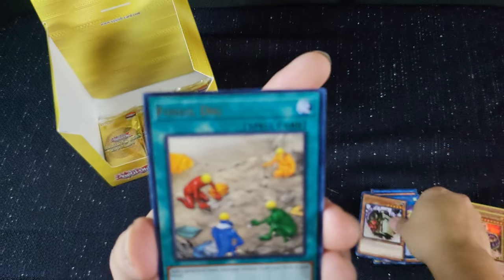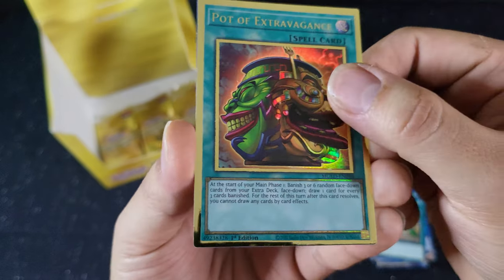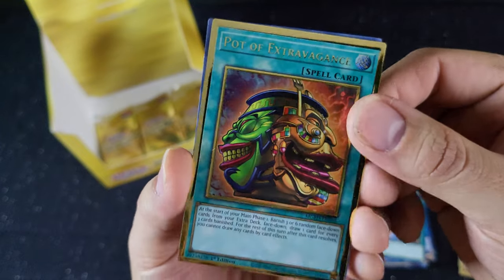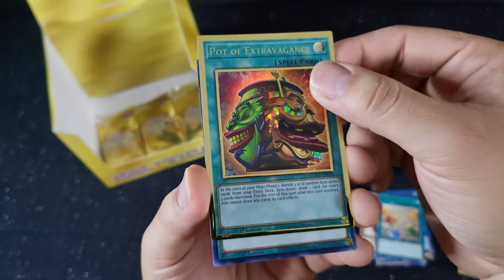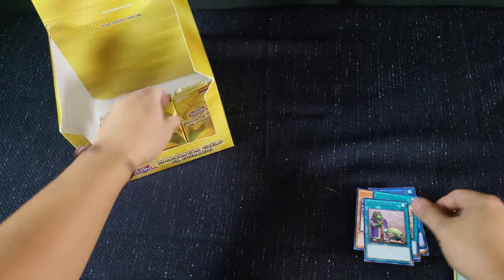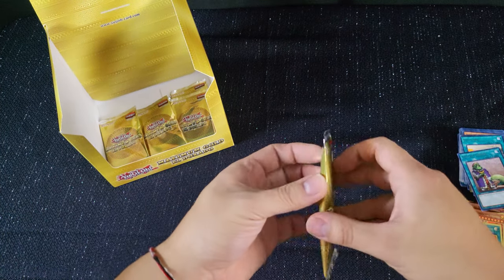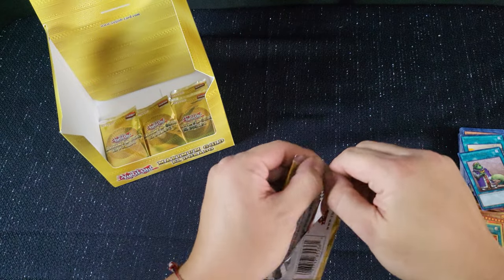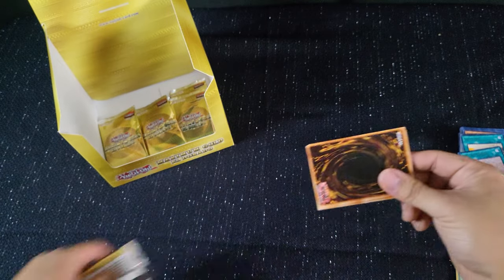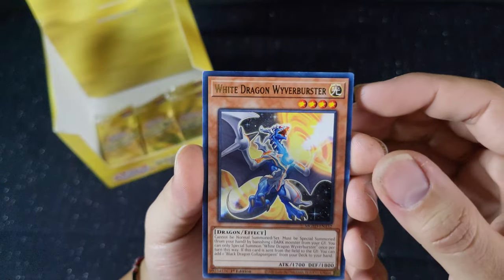Scrap Golem — that's where you're going. Fossil Dig. Pot — that's what I'm gonna call it. But look at it, it's a pretty neat card — I'll take that. Upstart Goblin. White Dragon.